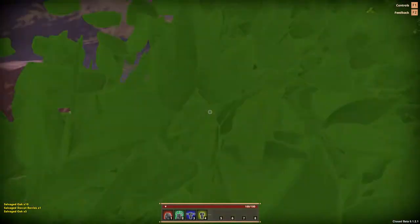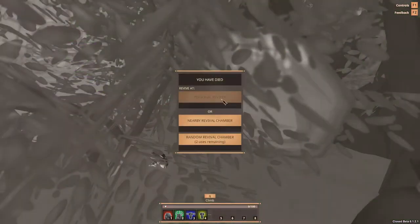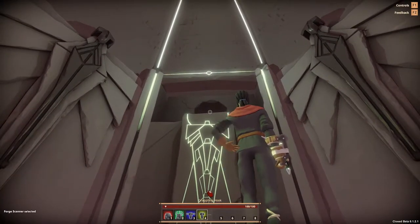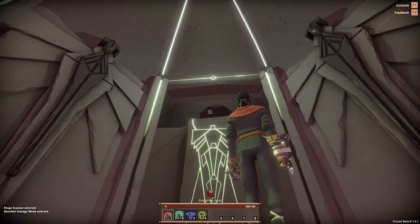What — I think a tree fell on me. No personal reviver nearby — rival chamber, two uses remaining. Let's go nearby, so that puts me on the same planet. Oh — did I lose all my stuff? I lost all my stuff. How lame. Let's see if I can go recover my body. Apparently you can die by having trees fall on you.